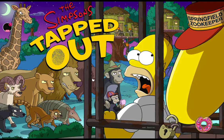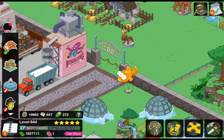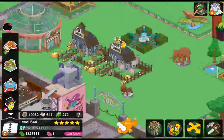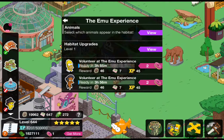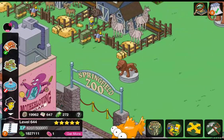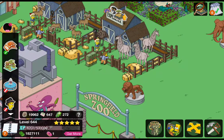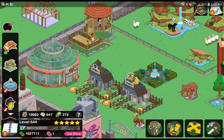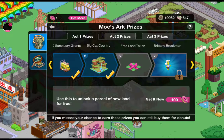Hey everyone, in this video I'm going to show you my zoo and some of the new updates I got in it. Here we go. This is the zoo — it all started with the emu experience right here. Now I've got some llamas in there with the emu, and then I did get another emu experience, and I had bighorn sheep in there.